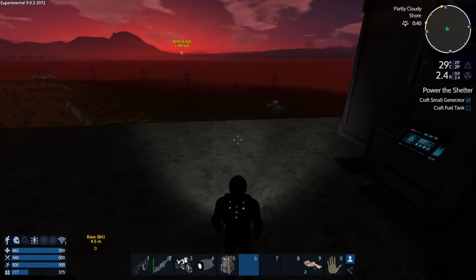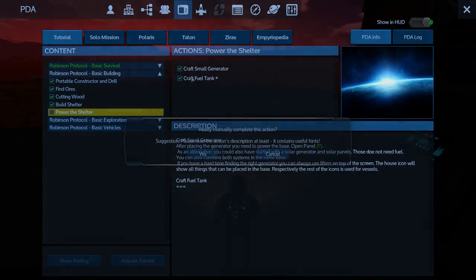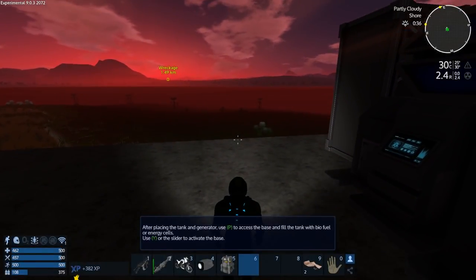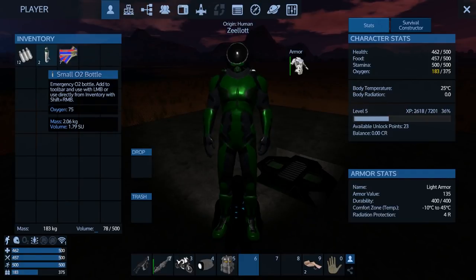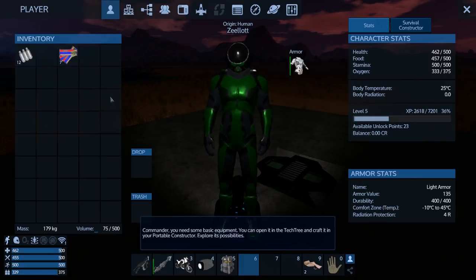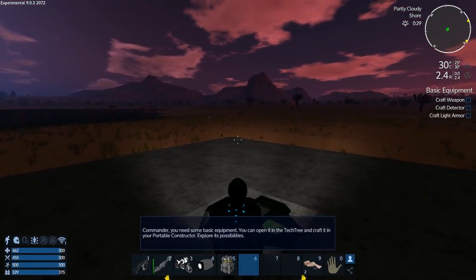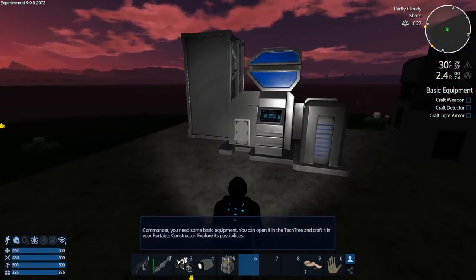It wants to craft a fuel tank but I'm not going to — we'll just complete that. We'll do the basic exploration quest and let that queue up. Let's take some oxygen. We've got sunlight coming so we should be able to see the drones when they do come — I was a little leery about it being dark.